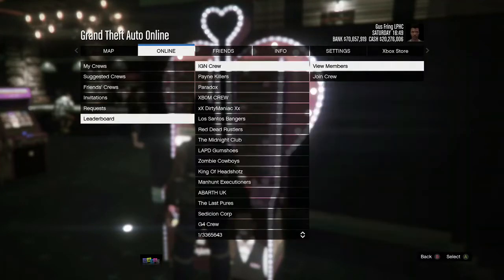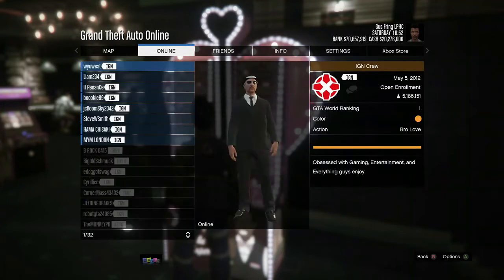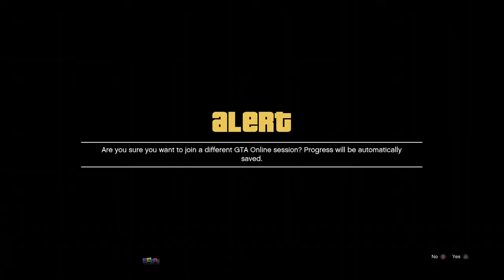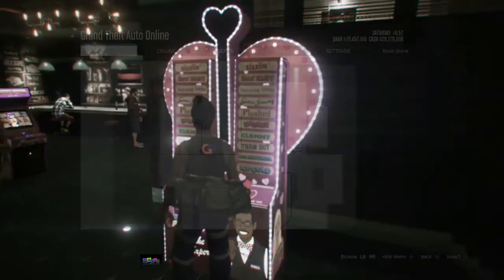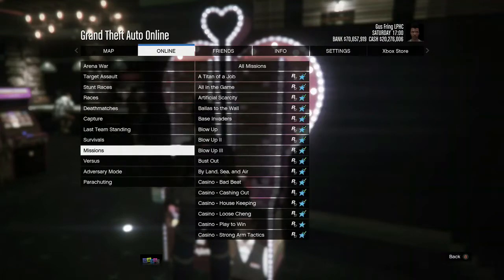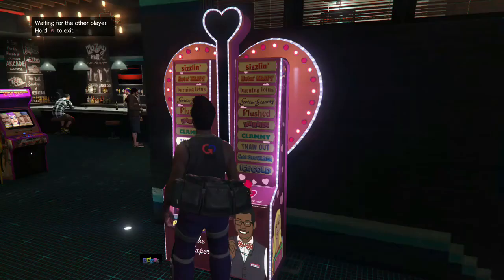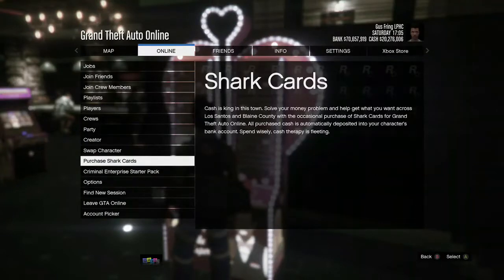Go to the Online tab, go back to the Crew section, Leaderboard, IGN View Members, and join somebody once again. Accept the first alert and decline the second. Then press pause, go to the Online tab, and start a Titan of a Job one more time. This time simply accept the alert.